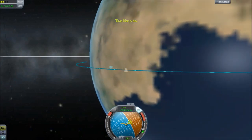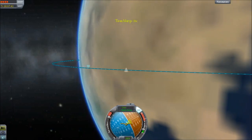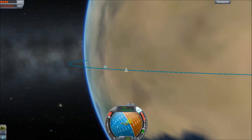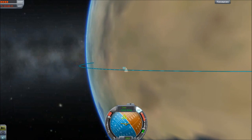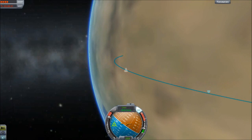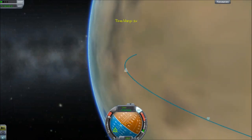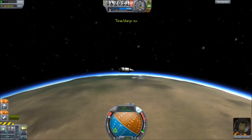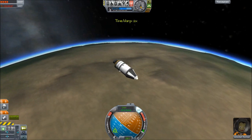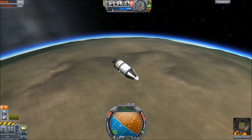I'm not worried about the high physics time warp. Come on, deorbit! We're not going down fast enough — I need to point this down more. We just ran out of power, so let's physics time warp. We should blow that chute — that's probably a good idea. I'm going to wait until we hit about 30 kilometers and slow it down.